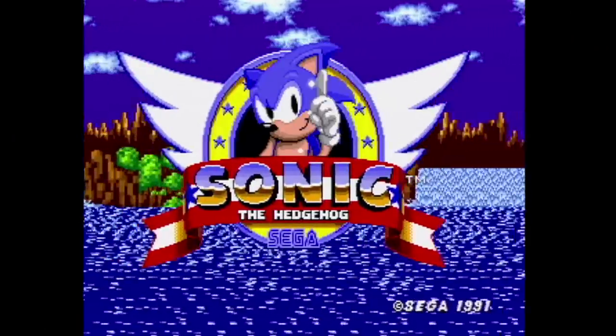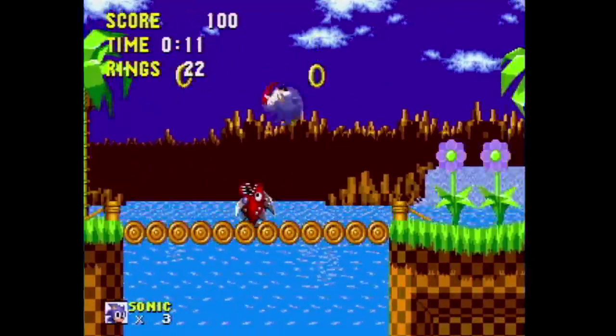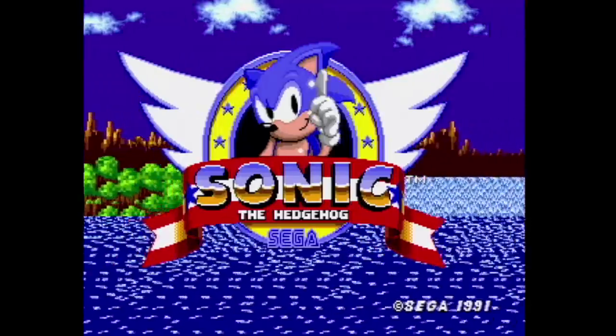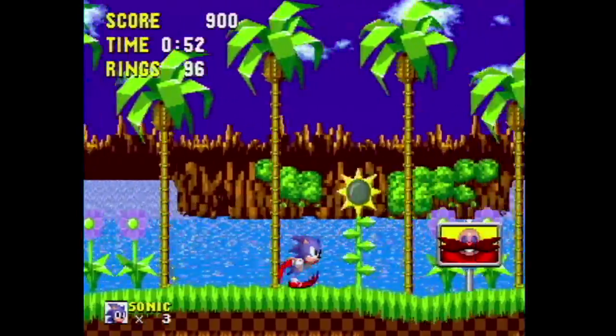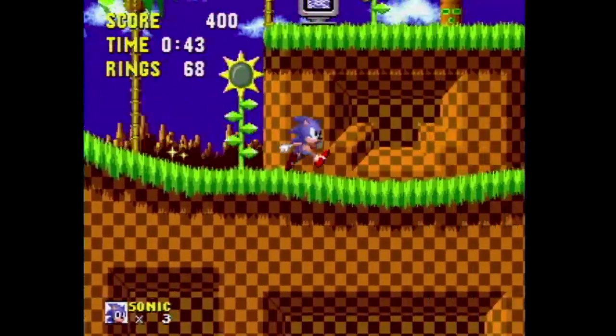Some of you may remember a game on the Genesis called Sonic the Hedgehog. The Japanese version is better because it was released later and they had more time to button it up. Nearly every stage features improved scrolling with more layers. For example, the clouds in the Green Hill Zone don't scroll at all in the US version, but in the Japanese version they do.